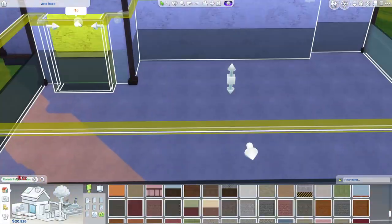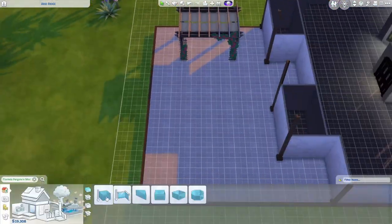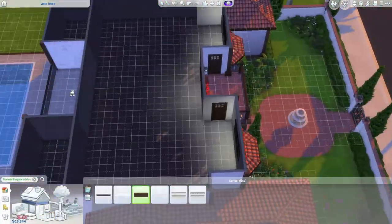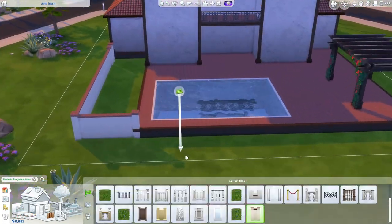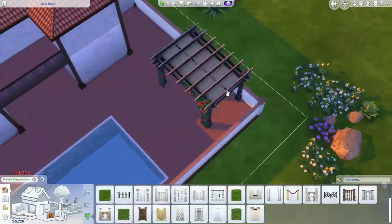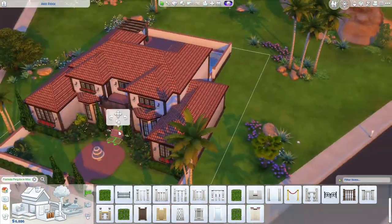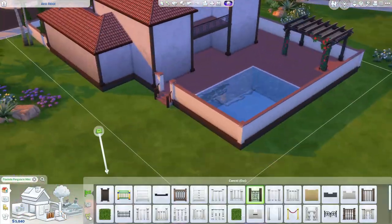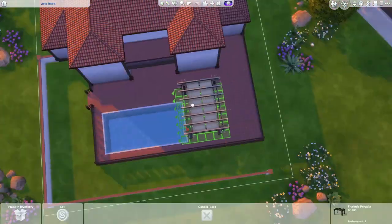I wanted to put those two walls exactly like that because I was thinking I could put those string lights in between the walls. I've done that before and it turned out really good, but then I was like, oh wait, this is a base game only — there are no string lights, not that I know of anyway. Maybe those sandal string lights, but that didn't fit the vibe. Now I'm just trying to figure out the fencing in the back. I knew I wanted to use the same fencing as the front but couldn't figure out exactly how I wanted to lay it out.